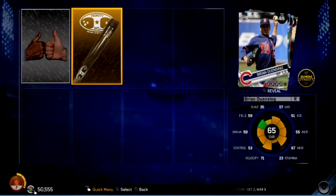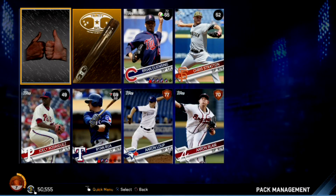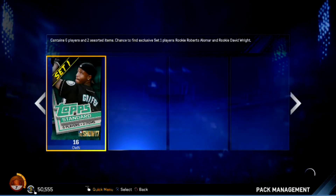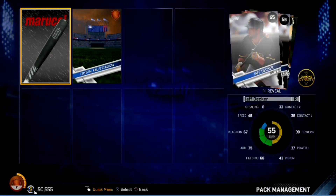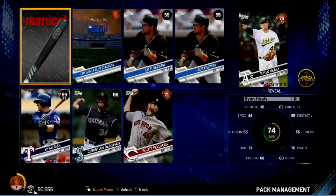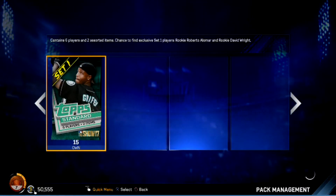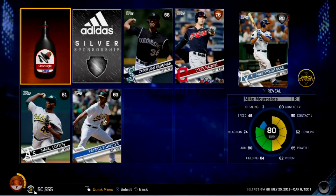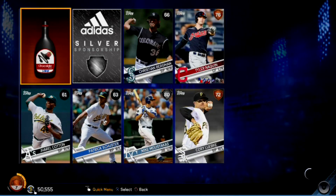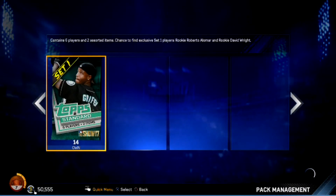15 packs to go — we're gonna do this rapid fire unless we come across something worth stopping for. Silver sponsorship again — got another silver player: Mike Moustakas. But with Evan Longoria, Moustakas is not seeing the field. Silver sponsorship again — nothing but bronze and commons. David Phelps — forgot he still played, to be honest. Bronze and commons again.